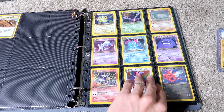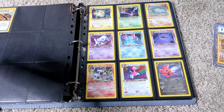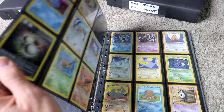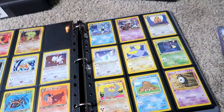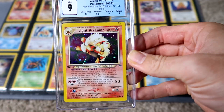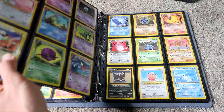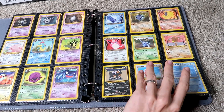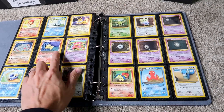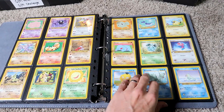Neo Destiny — one of the most expensive sets by far, and honestly one of the best sets too. The dark and the light Pokémon — I mean, if you don't like the Ampharos, the Scizor, the Dragonite, and all the cards from Neo Destiny, I just don't know if you like Pokémon. Here's my Light Arcanine — a beautiful mint card. Most of these were bought raw, some bought graded and cracked out. They also did dark and light Pokémon in the non-holo slots — the Ninetales, Machoke, Wigglytuff — just so classic. I love the light artwork for the Eeveelutions as well.